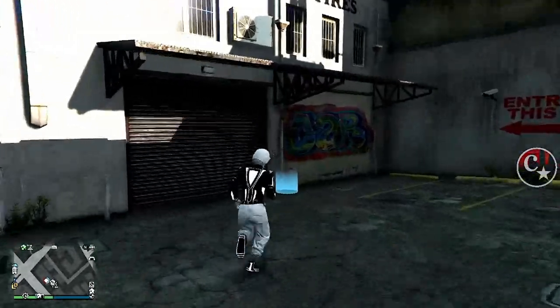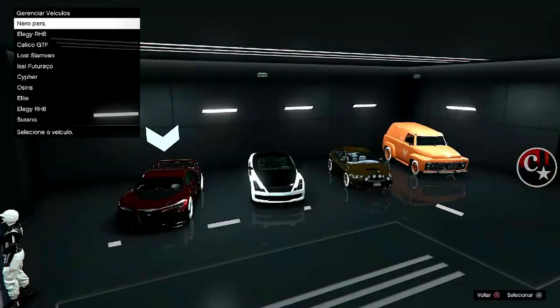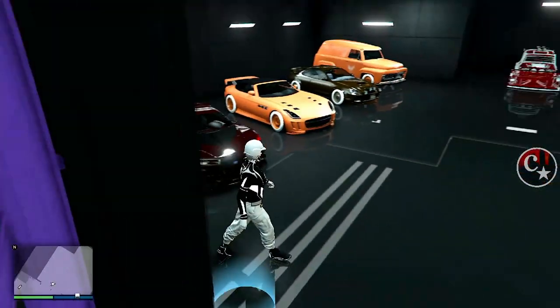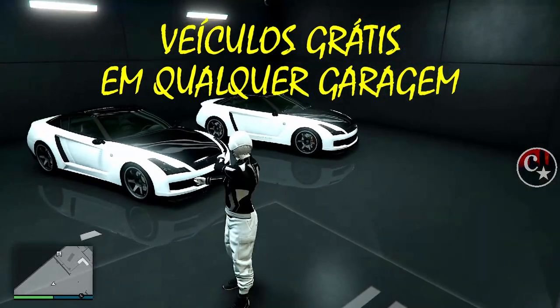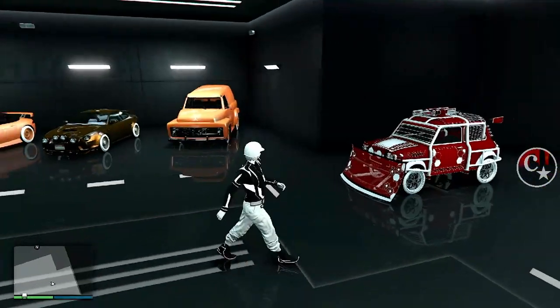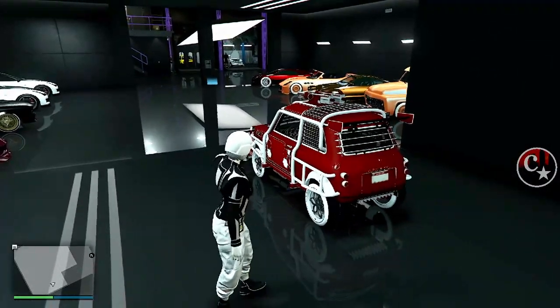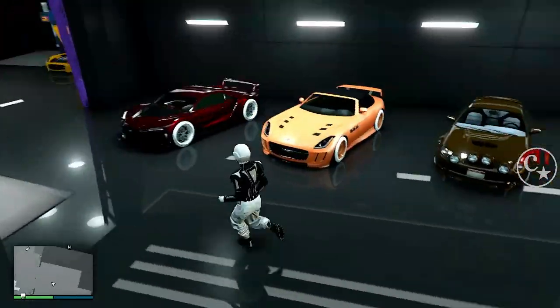Agora vamos entrar lá na nossa oficina. Aqui dentro da nossa oficina a gente precisa deixar o carro que a gente quer duplicar. Eu vou deixar dois Elegis RH8, mas poderia ser uma Fajo, uma Sanches. Podem colocar em qualquer garagem, menos no Motoclube, obviamente. Aqui dentro eu já vou deixar o carro que eu quero duplicar, que é o Isse Futuraço — que mesmo sendo a cópia, os valores serão iguais.